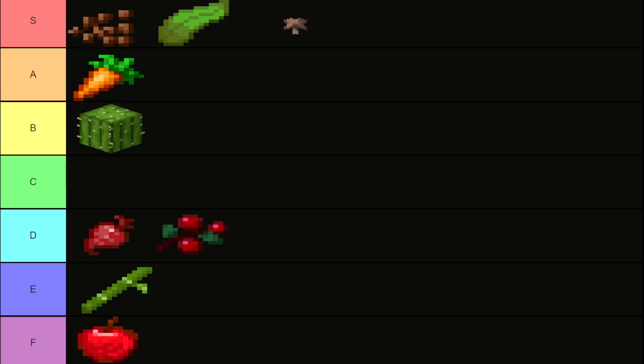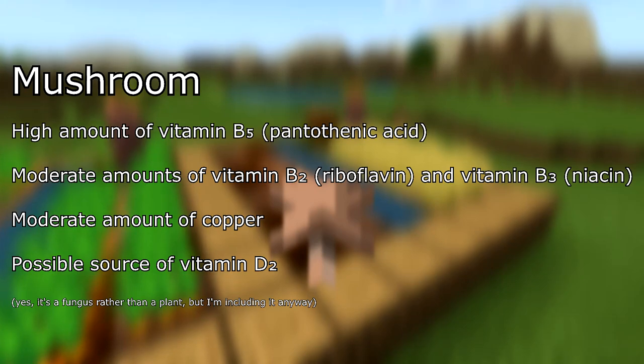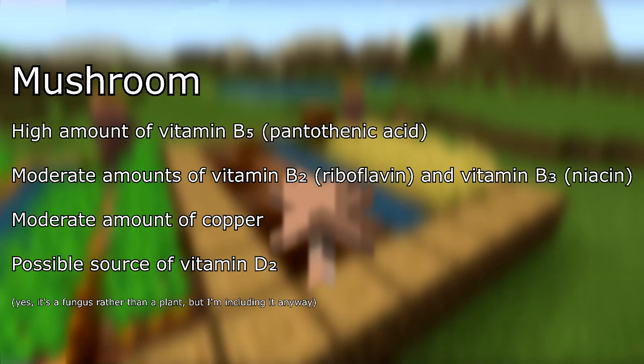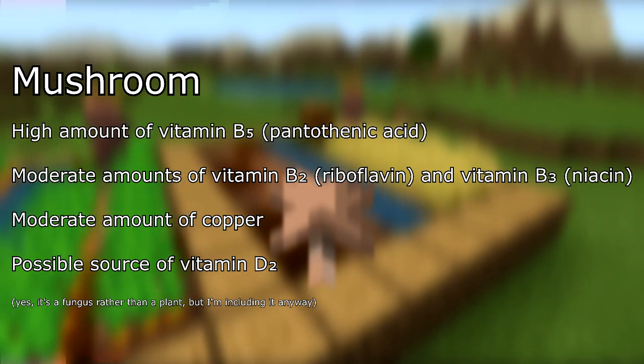In S tier, mushrooms, which contain a high amount of vitamin B5 (pantothenic acid). Moderate amounts of vitamin B2 (riboflavin) and vitamin B3 (niacin). A moderate amount of copper, and they are a possible source of vitamin D2, depending on the type of mushroom and their exposure to sunlight.